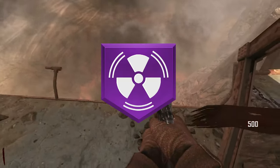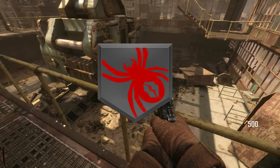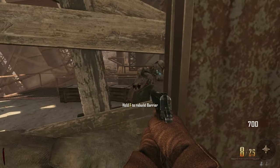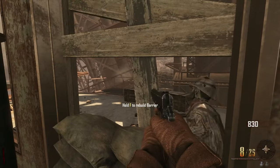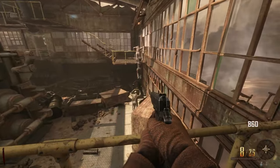A perk that removes all fall and explosive damage, a perk that stuns zombies by reloading your gun or just getting hit. But out of all the perks, there is one perk that stands out the most — a perk that doesn't have a main ability, a perk that doesn't do anything really good or really bad, but a perk that is able to do many small, miscellaneous tasks.